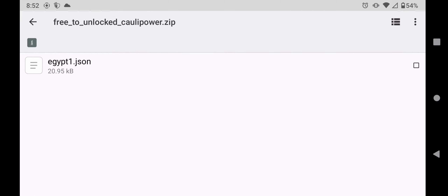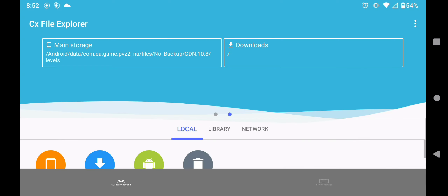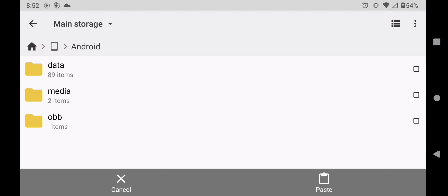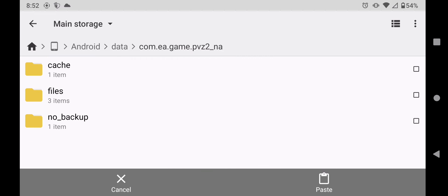Click on that and it will take you to a file called Egypt1. You're going to copy that file, go out, go home, go to your main storage, go to Android, go to Data, and then find your PVZ2 file — mine's right there. Click on that.